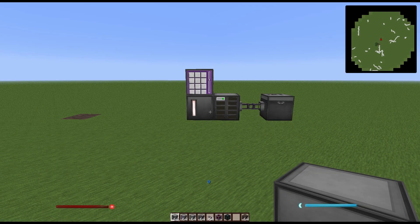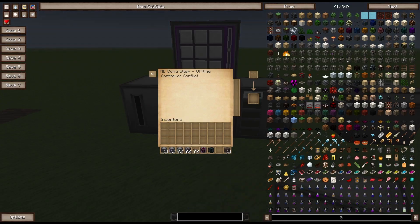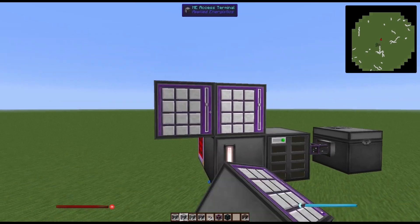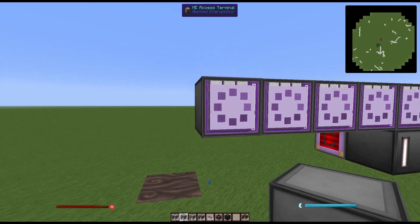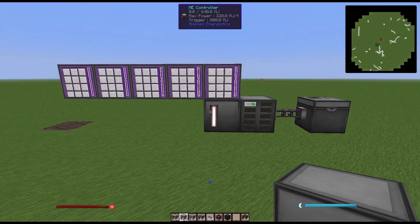An ME network can only have one controller. If you add another controller, both of them will shut down and give you a controller conflict error. You can have multiple access panels on your network, allowing you to spread it across multiple rooms or for far-away access. They all function the same and will access the same inventory.